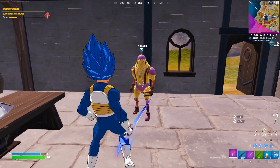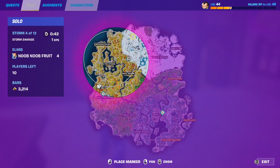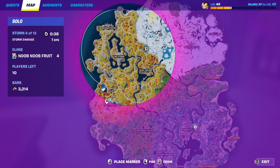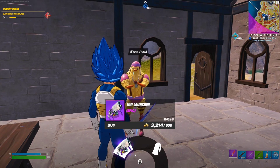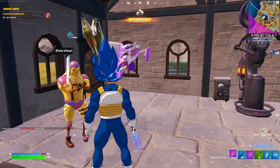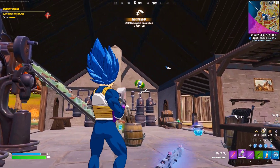If you're looking for the Egg Launcher item, all you have to do is come to this NPC right here — the Cluck NPC. You can find him right over here at this spot, in the house on top of Shatter Slabs. You can simply buy the Egg Launcher from him for 600 gold, which is a little bit expensive, but as you can see, there it is. So you can have your own Egg Launcher and do whatever quests you need to do with it.